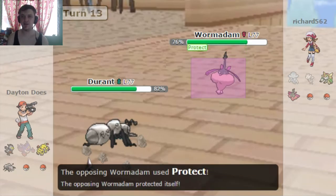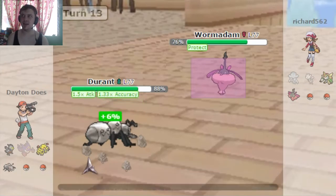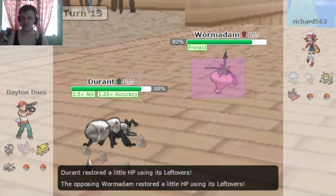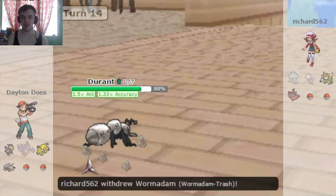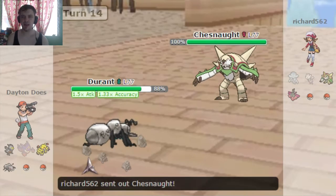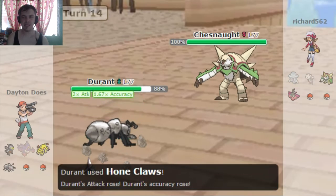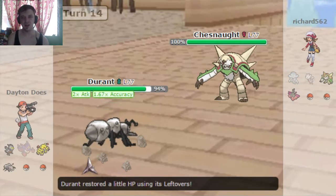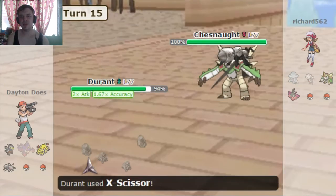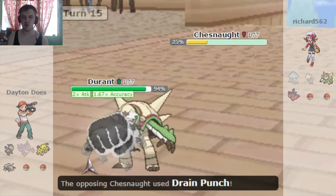Durant is fucking fast and strong. He goes for Protect as I go for Hone Claws, which is gonna offset my Hustle. Hustle increases damage of moves but decreases accuracy. So one Hone Claws will get rid of the accuracy drop from that ability, and also boost my attack a little further. I'll go for it one more time, just so I can not worry about missing Stone Edges. I think this brings it up to like 95% chance to hit, which is really good. He brings in Chesnaught now.